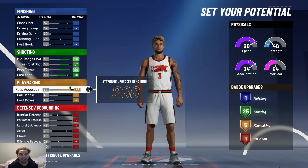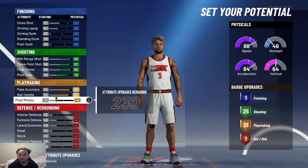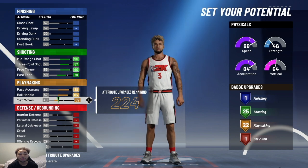With playmaking, I'm maxing my pass accuracy, maxing my ball handling, and then I'm putting my post moves up to get 22 playmaking badges. Further down the line, you'll see you can go less if you don't want this many playmaking badges, but if you want 22, this is how you do it.